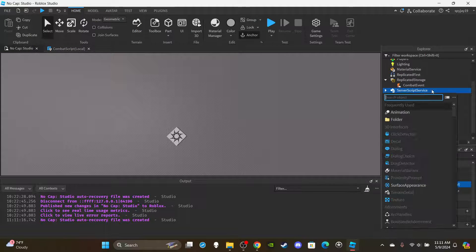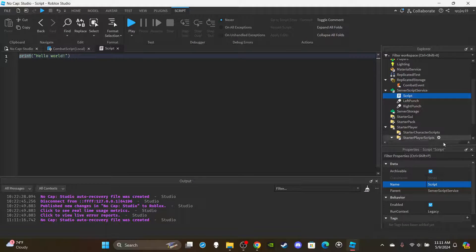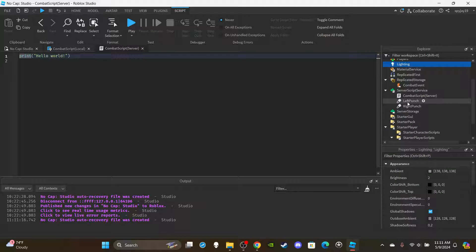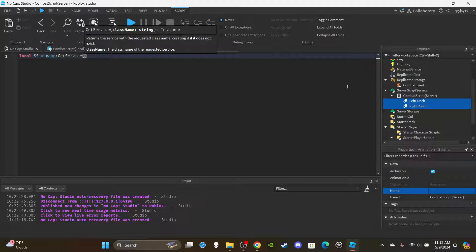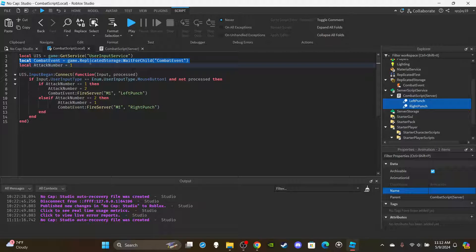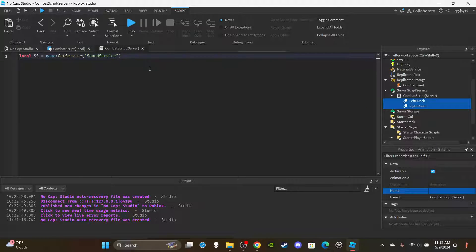Now move to the server side. Insert a Script into ServerScriptService and rename it 'CombatScript (server)'. You'll need two Animation objects - click the plus icon, type Animation, insert them, rename them, and put your animation IDs in the AnimationId property, then place them inside the script. Delete the print, then declare `local ss = game:GetService('SoundService')` and copy over the combatEvent reference.